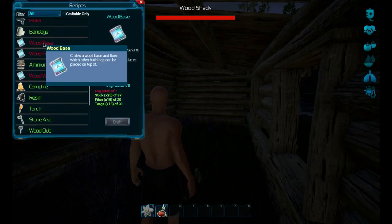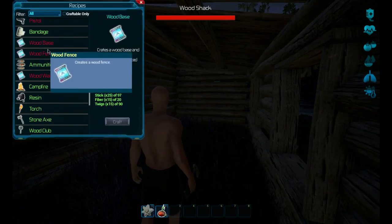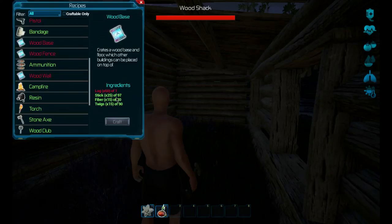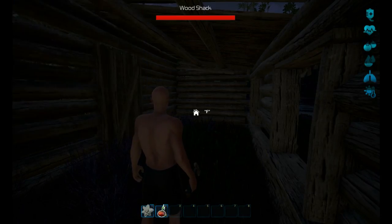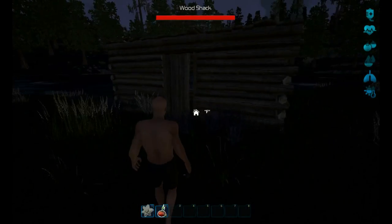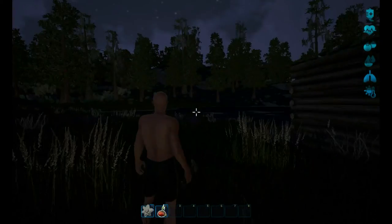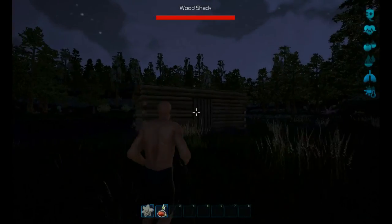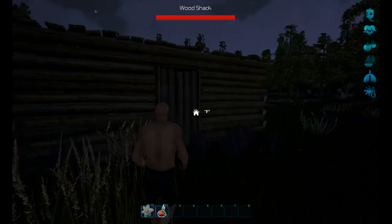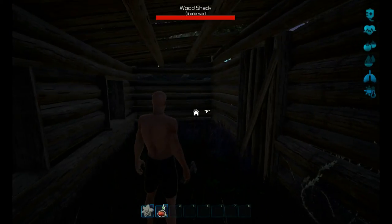A wood base creates a wood base and floor which are other building components - so I should have built the shack on top of a wood base, which means I need 60 of something. Well, we'll figure this all out. Maybe I built the wood shack wrong but it does seem to work. Thanks everybody for watching - hopefully you've enjoyed this episode and I look forward to seeing you in episode one. Have a good day!